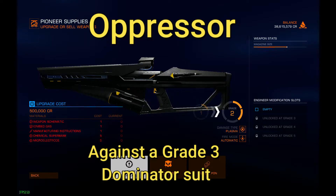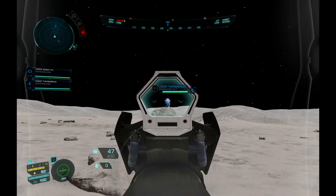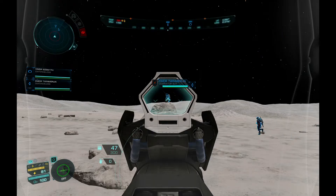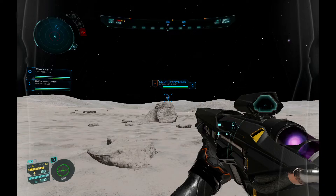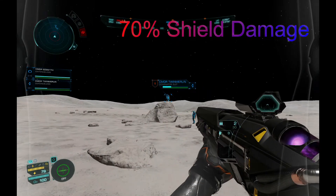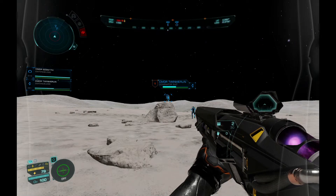Testing against the Dominator suit: three percent, 93 percent off — seven percent off his shield. Then the second shot: 34 percent shield left. Oh, that stuck.